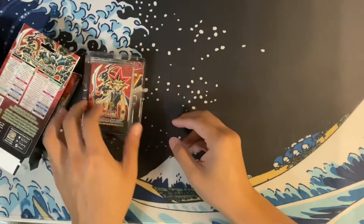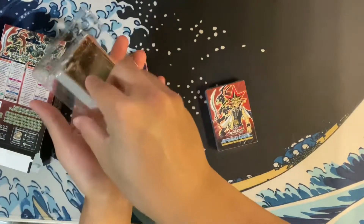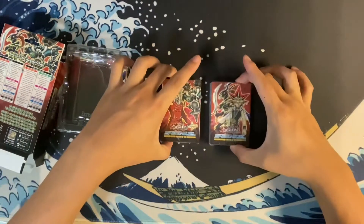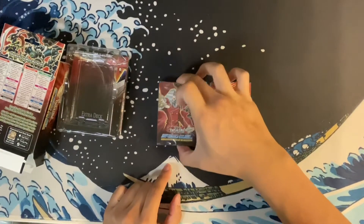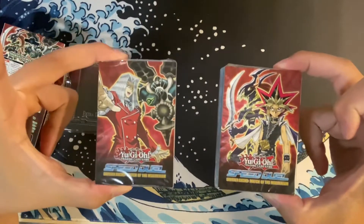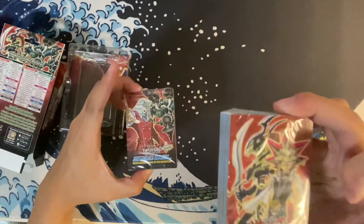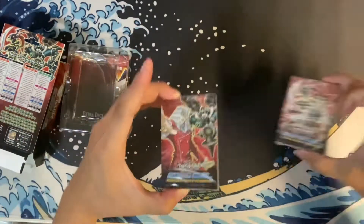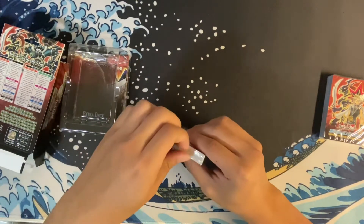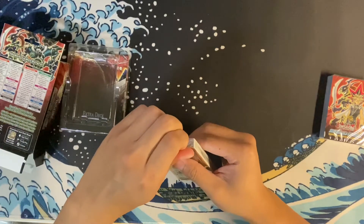And we have the two decks, nicely packaged in a bit of plastic wrap. So we have the Pegasus and the Yugi deck. When I was younger I got the Starter Deck Yugi first, then Starter Deck Pegasus. Never had the enjoyment of owning the Red-Eyes Black Dragon or the Blue-Eyes White Dragon. So I guess that continues here.